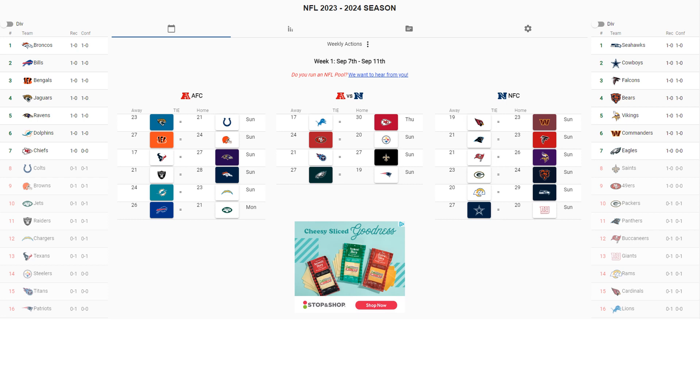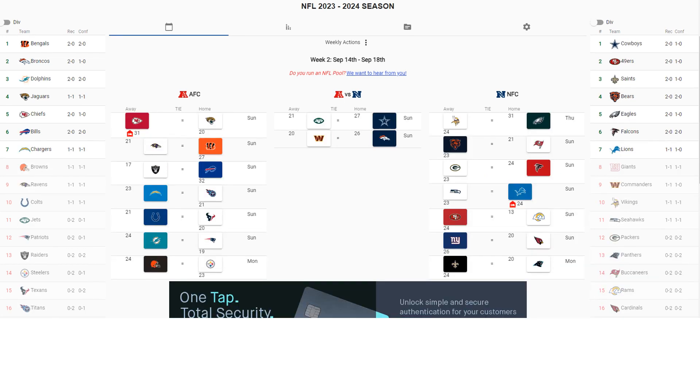Moving on to week two. Kansas City and Jacksonville rank as a key matchup — Kansas City ranks as number one, whereas Washington Commanders or Houston Texans rank number 32. The higher your rank, the higher the game score, qualifying it as a key matchup. Baltimore and Cincinnati is next, with Cincinnati getting the win 27 to 21.